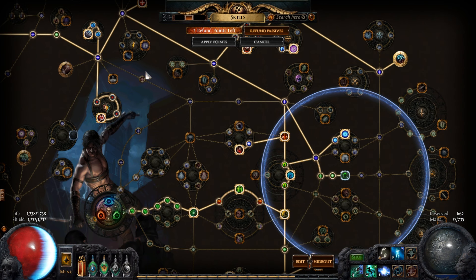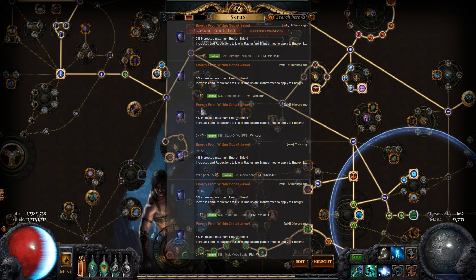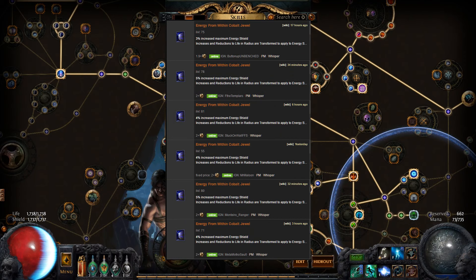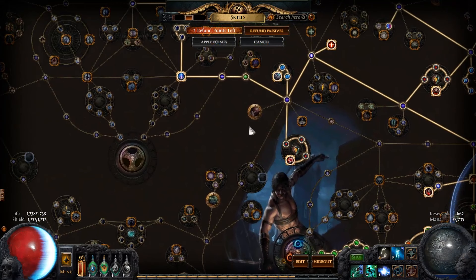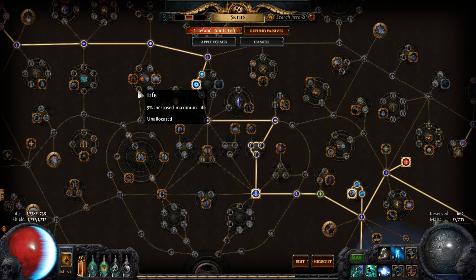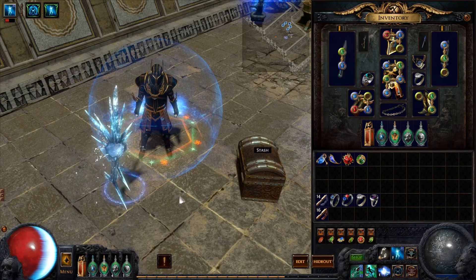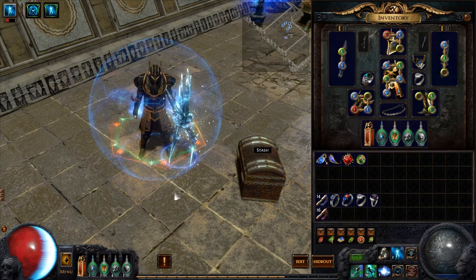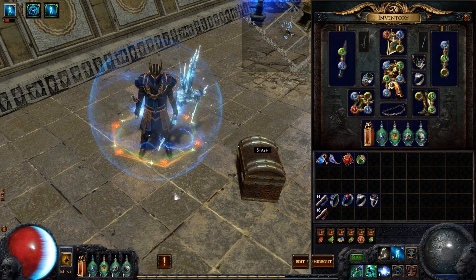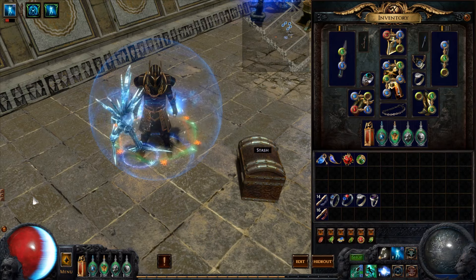For Ascendancies, you first want to spec into Ambush and then Assassinate. For the last two you want Unstable Infusion and Deadly Infusion for the extra effectiveness of your power charges. Now, you can use this build as a Chaos Inoculation build — in fact I'd recommend it; that's how I originally designed this character. However, I couldn't recommend it on a budget because Energy From Within is super high-priced in Legacy, around 90 Chaos when I was building it. If you do convert to CI, you'd want to socket Energy From Within in the relevant sockets to cover those nearby life nodes.